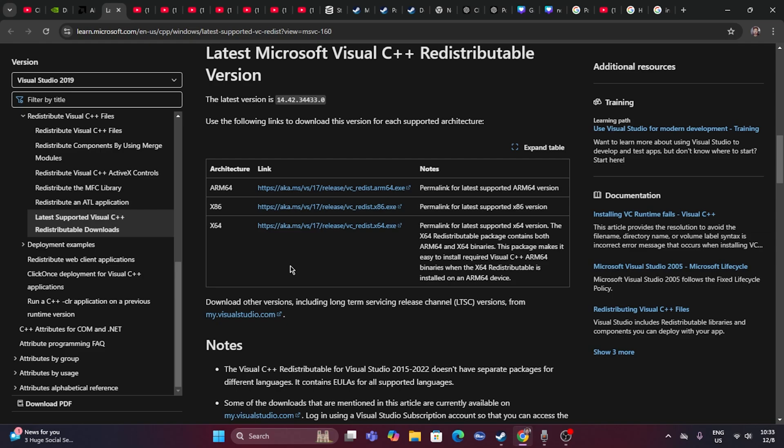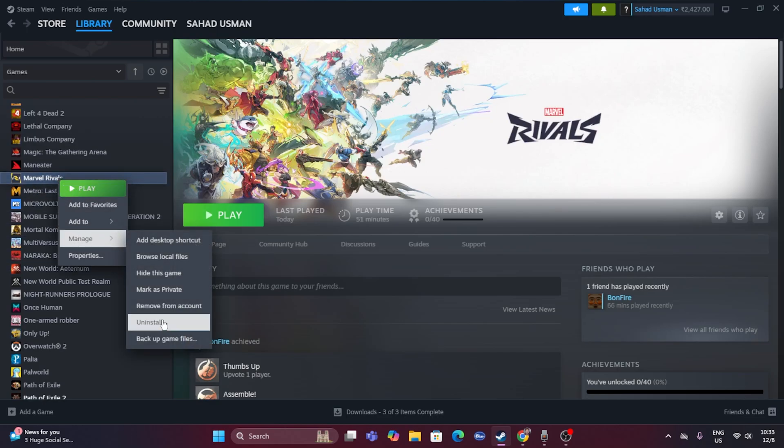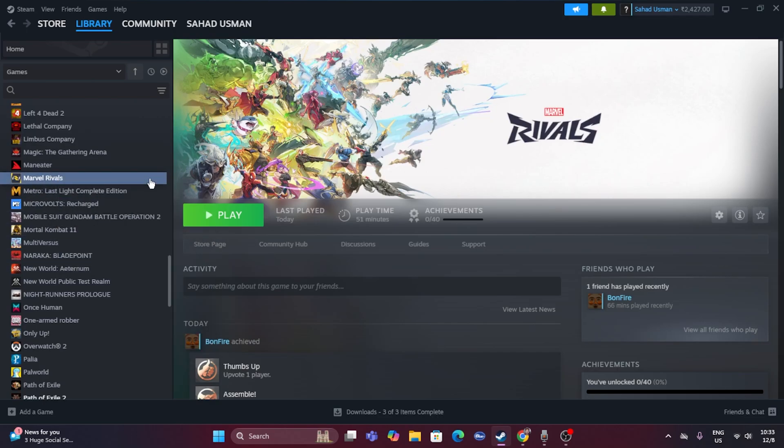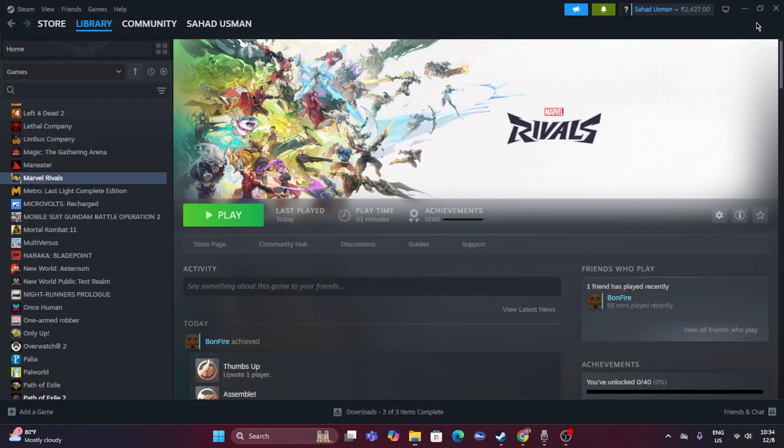If issues persist, try reinstalling the game. Right-click the game in Steam, go to Manage, and uninstall it. When reinstalling, make sure you install it on a different drive than the one you uninstalled from. For example, if the game was on D drive, reinstall it on C or E drive — do not reinstall on the same local disk.